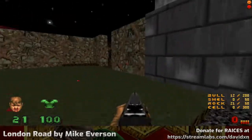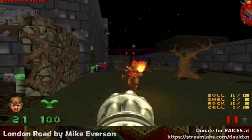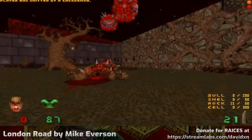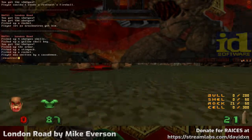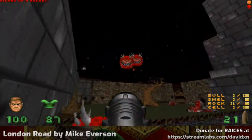It's a Megasphere. They're used so rarely that maybe I haven't encountered one in Beautiful Doom before. I'm experiencing a quake because the rocket launcher was still active when I died.